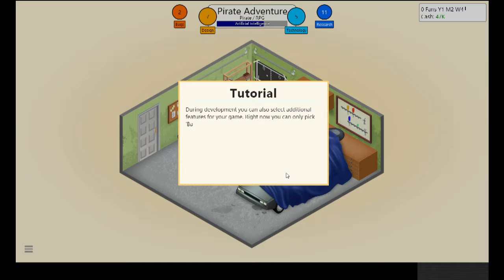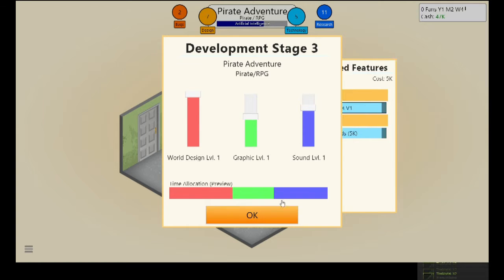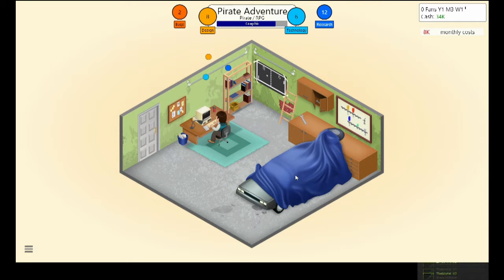The first game usually doesn't sell very well anyway, but I don't want to go bankrupt straight away — I've never actually been bankrupt in Game Dev Tycoon. For this third development phase I want quite good graphics. RPG games usually also want good world design and fairly good sound, so I'll leave graphics somewhere around the middle.